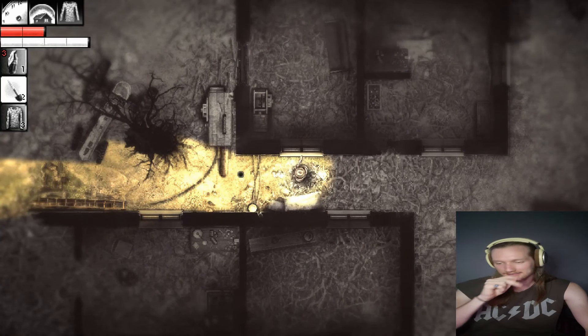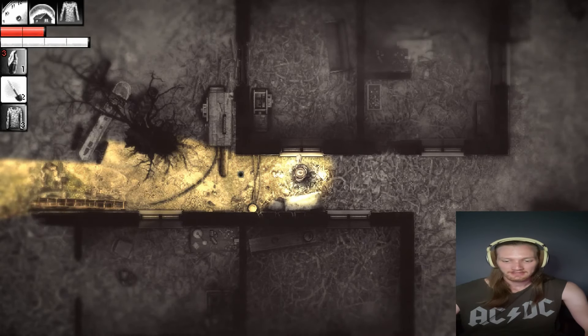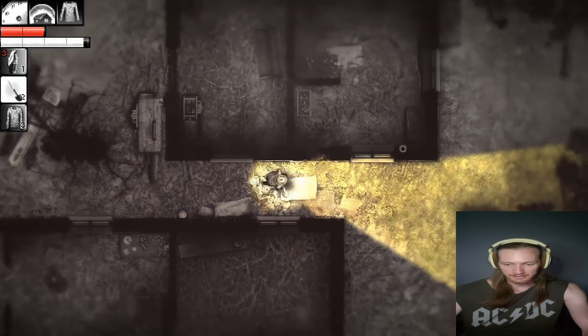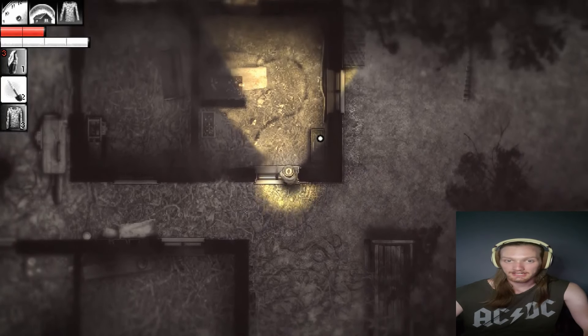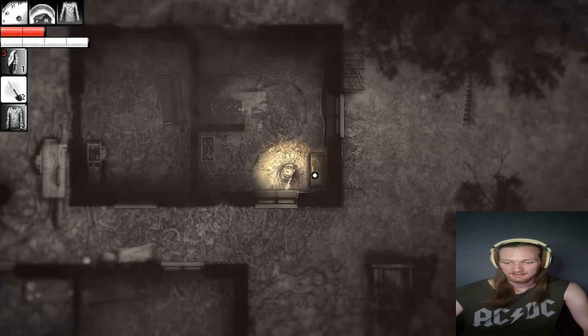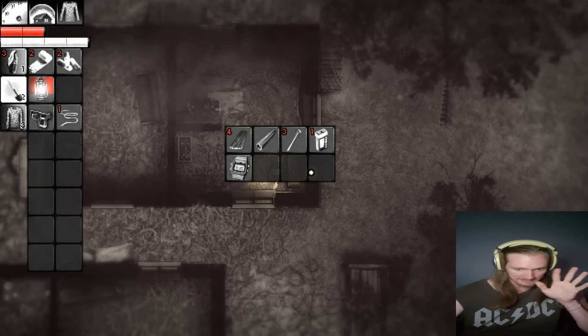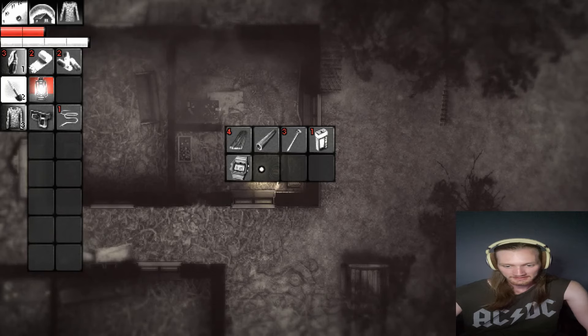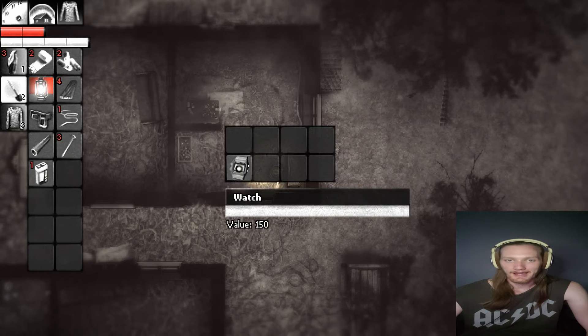Welcome back guys. I skipped a little bit too. I traded with the trader, got some stuff, put some stuff away. And that key we got last episode opened this crate. I looked inside, didn't take anything, and this is what we've got. We got some boards, a metal pipe, some nails, a 9-volt battery, and a watch.